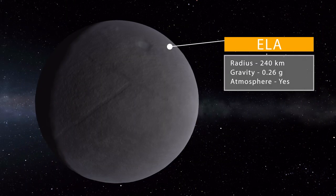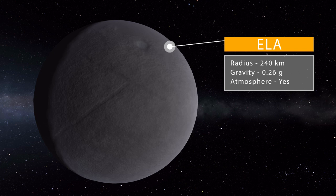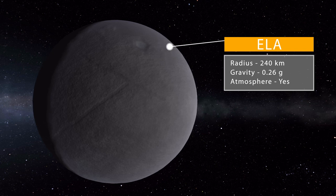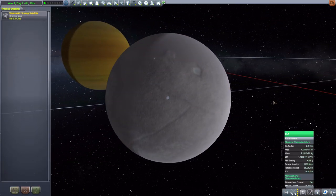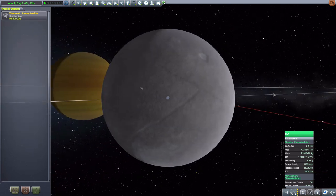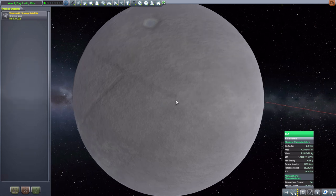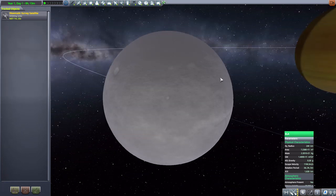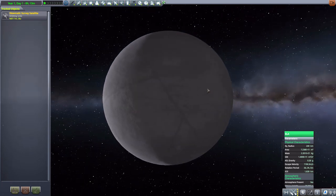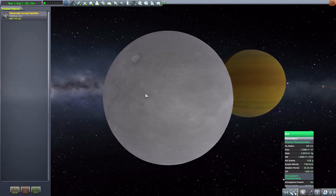The next moon is Ila, which is quite a bit bigger at 240 kilometers in size with a gravity of 0.26 g's, and it does actually have a thin atmosphere. It's a lovely little icy world that is just very good looking. An icy world makes surface exploration a little less boring in my opinion, and from orbit they are gorgeous — you can see nice impact craters, crevasses, and just endless sheets of ice all over the place.